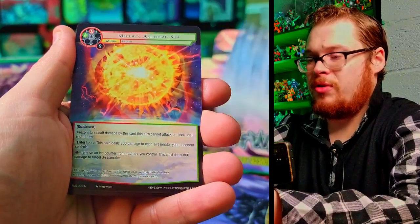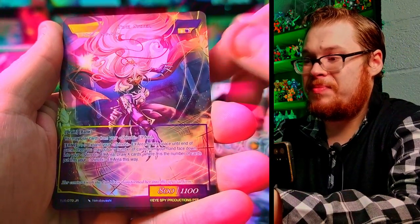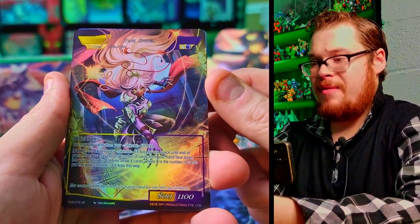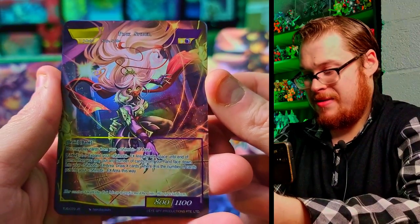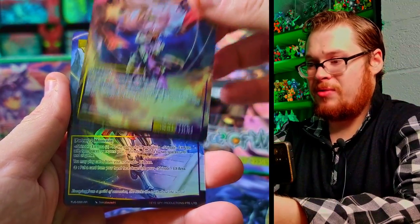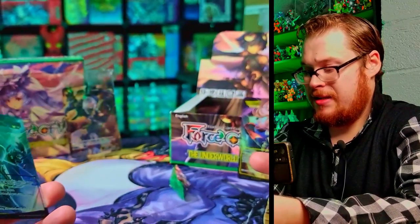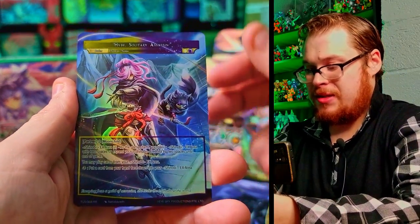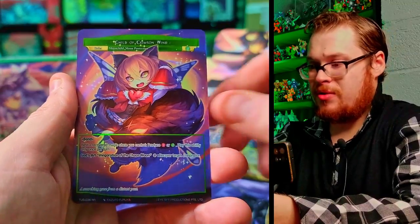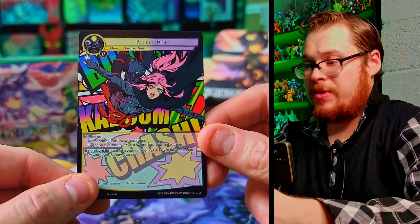No god pack yet — saving it maybe for closer to that second J ruler. Ice Keeper Dinosaur, and then — hell yes! Our awesome pink spider J ruler! I wanted this one as well! She is so cool, check that out — that is phenomenal. Basic rulers: Hide, Solitary Assassin — I'm guessing that's her basic ruler — and Child of the Crimson Wind as the other basic ruler. Very nice.